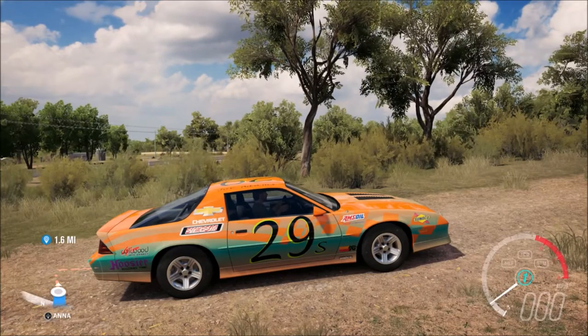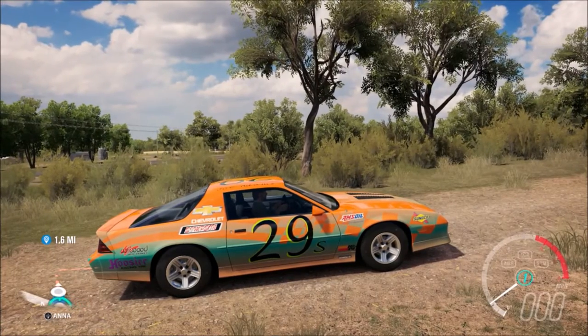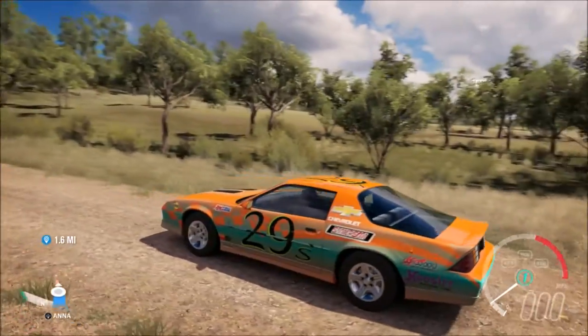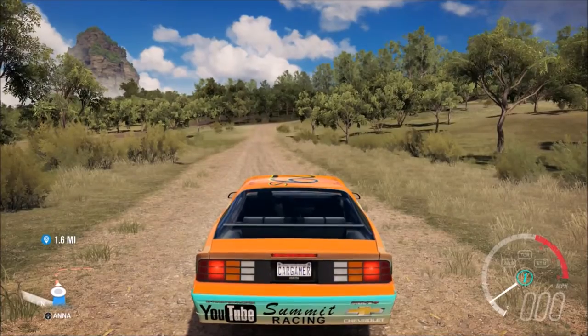Welcome back to Car Gamer, everybody. We are on Forza Horizon 3 today and we are actually going to be doing a let's build car. We're going to build up this Camaro hill-climb car. It has not had a thing done to it as far as I can see, so we're going to give it a test stock and see what happens here.